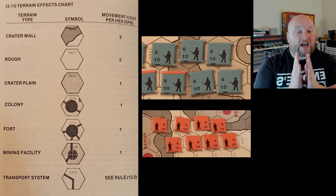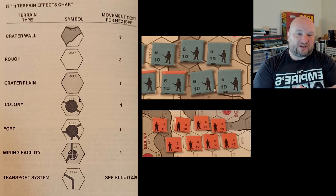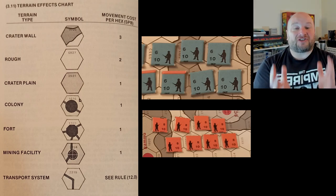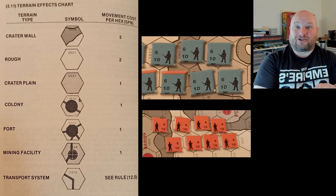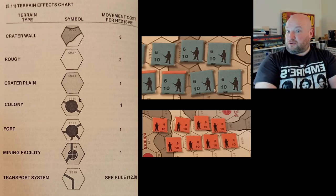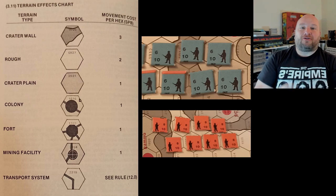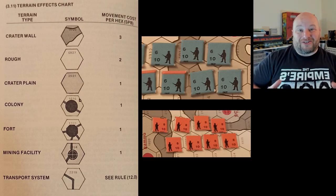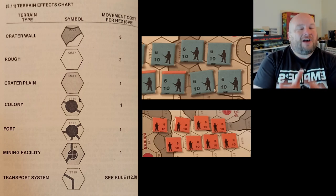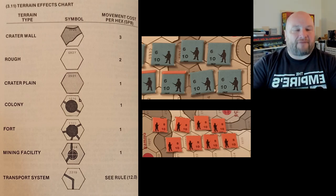The ironic part is that the movement cost chart lists SPBs — self-propelled batteries, the tanks — in parentheses, because tanks are the only ground unit in the game and there are hardly any of them. The infantry have rocket packs and are considered air units, and even the mortars are considered air units, so everybody can move 10 hexes anywhere. Terrain only matters in combat for these air units, not for movement.